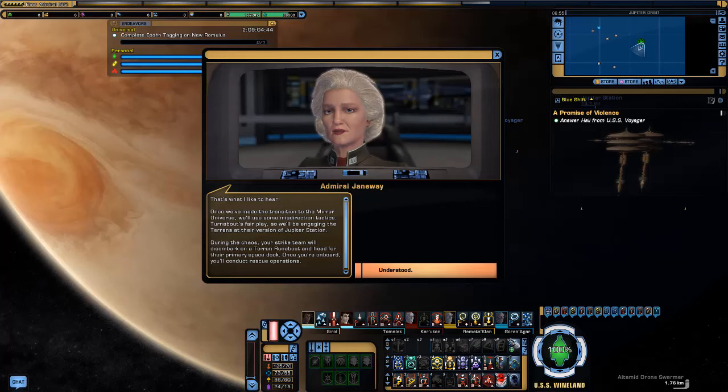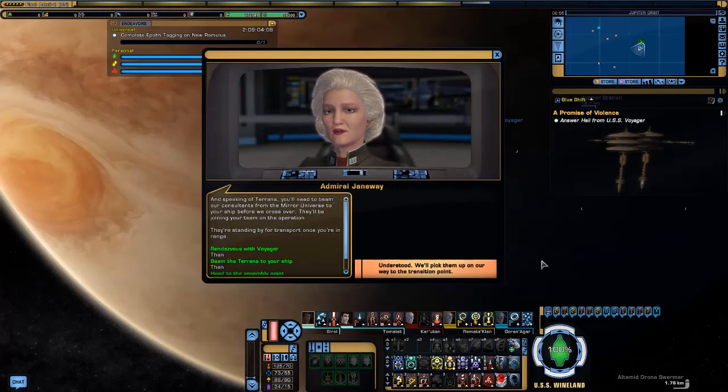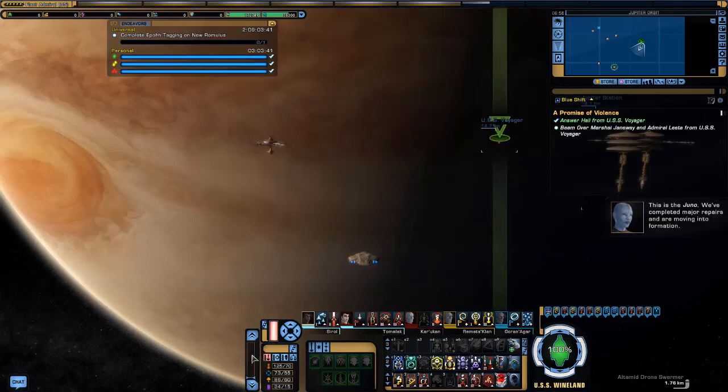We'll be engaging the Terrans at their version of Jupiter Station. During the chaos your strike team will disembark on a Terran runabout and head for their primary space dock. Once on board you'll conduct rescue operations. While you're extracting Ilea I'll lead our starship force and keep the Terrans busy. Once you've sent the signal we'll warp to Terra and collect you with the extraction port, then make the transition back to this universe. Be ready to improvise. You'll need to beam our consultants from the mirror universe to your ship before we cross over — they'll be joining your team. The Juno has completed major repairs and is moving into formation.